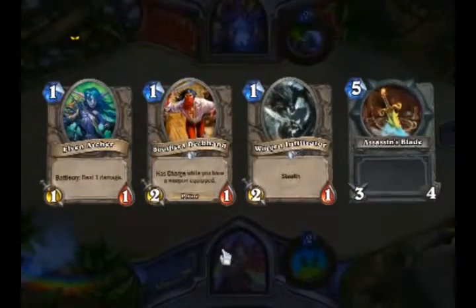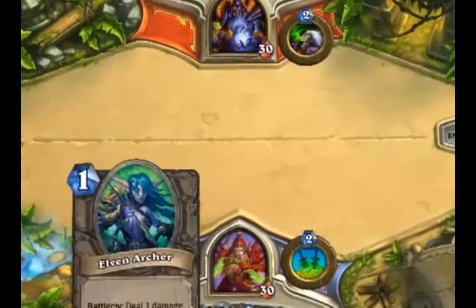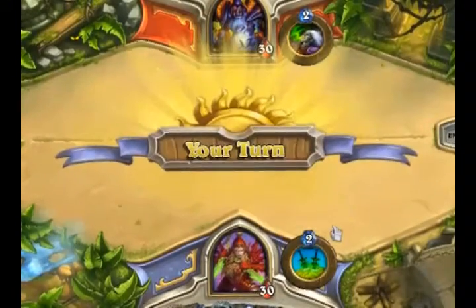This is a really good hand. I have options to start off with early game as well as options for later game with that Assassin's Blade. This match was a little bit shorter — you'll see why. First here I go with the Worgen Infiltrator because it's in stealth so it won't be taken out easily.